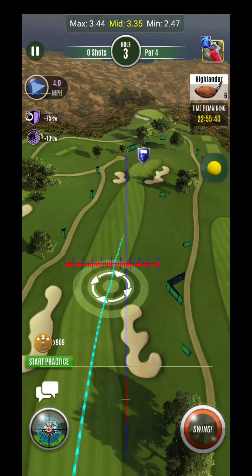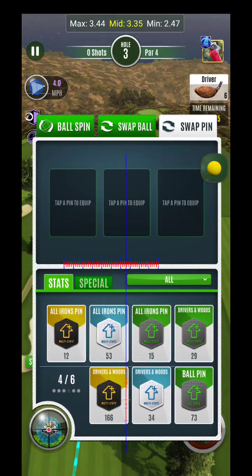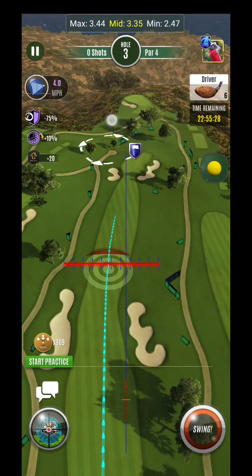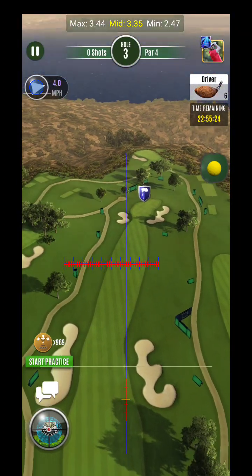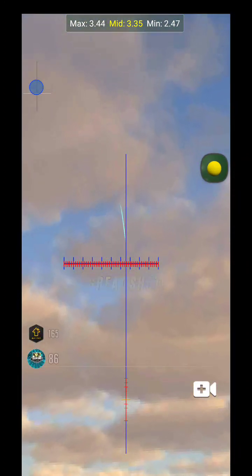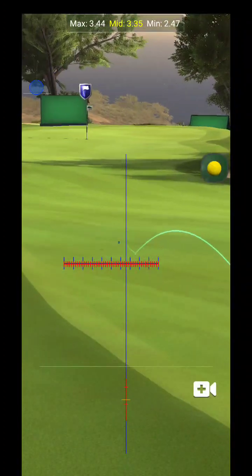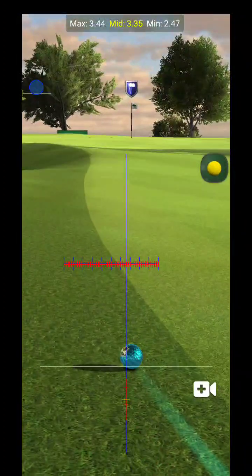This is a great opportunity to potentially use a power pin — it could make the difference. Driver Wood is nice because it gives extra topspin, perfect for this situation. From the last hole it was about a two-ring adjustment, so we'll go about two rings. Make sure you're close enough to your ultimate shot that you don't get a pull.